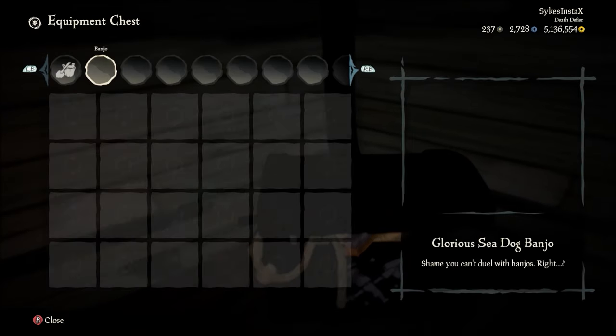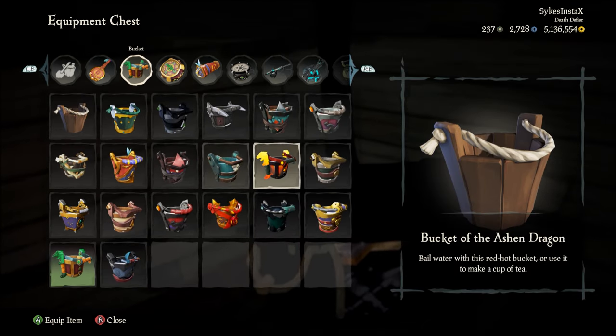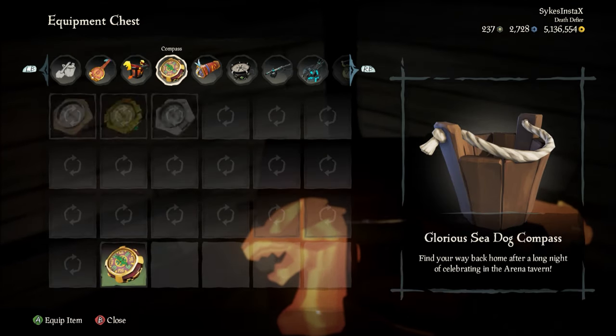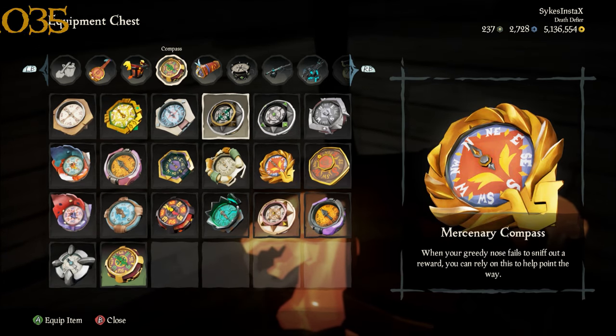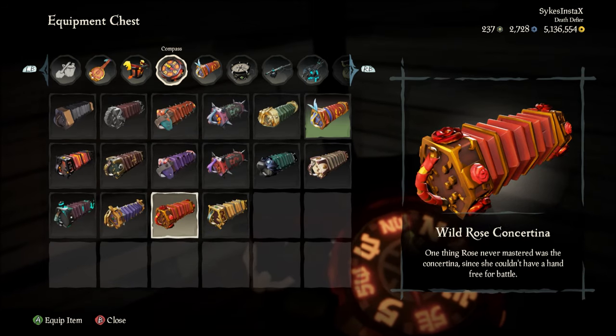It's important to know that once you've unlocked items by selling the Tomes, they're not free — you're still going to have to use gold to purchase them all. The whole entire set is going to cost around 450,000 gold, so make sure you've got those reserves ready when you want to purchase different items.